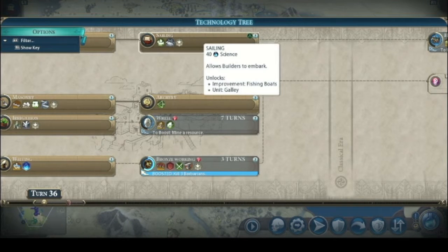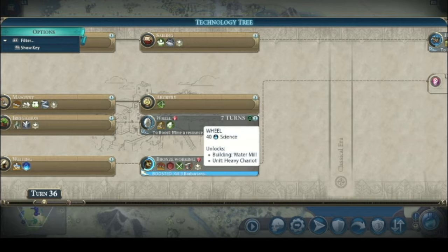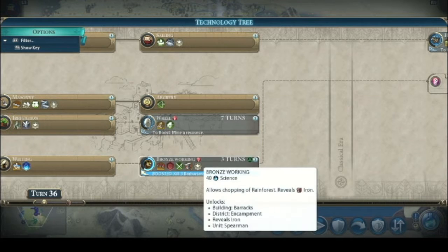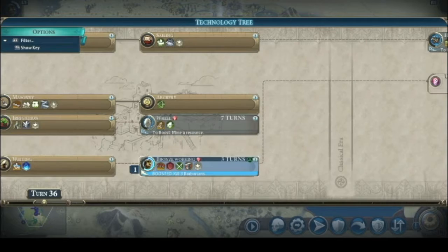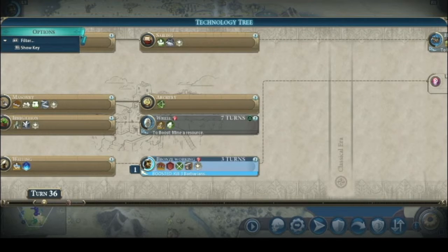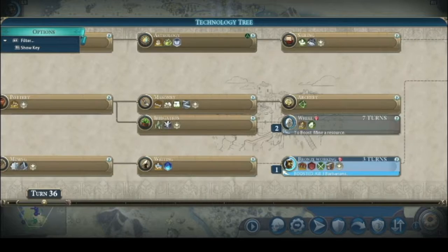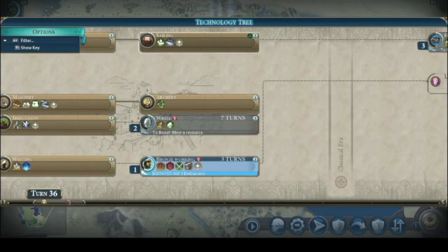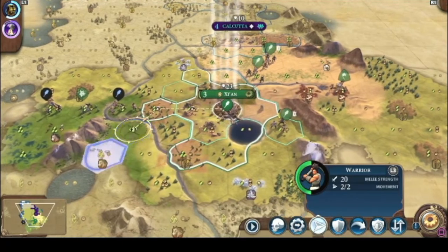Bronze working lets our builders embark. We'll be chopping rainforest — only three turns. We're going to do horseback riding next. Another warrior, and then I'm gonna start building ancient walls to defend ourselves.